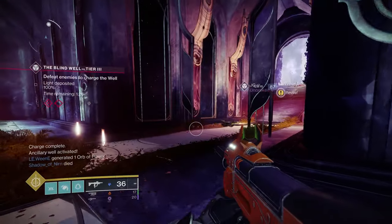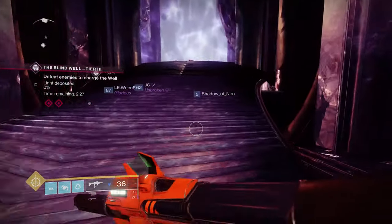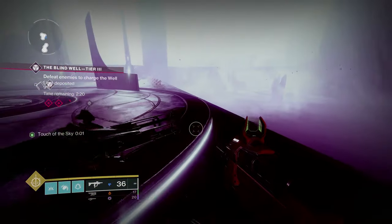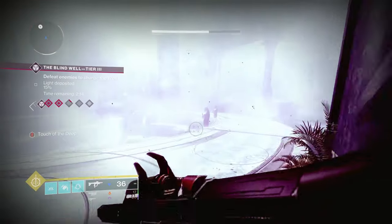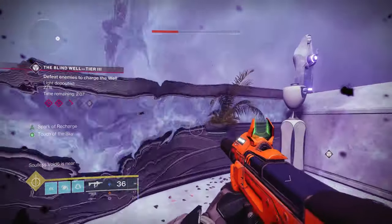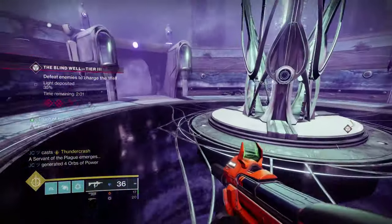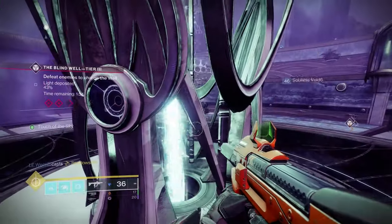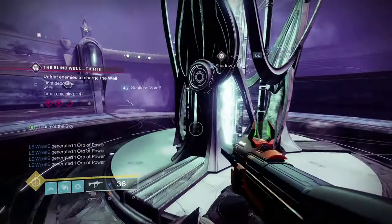Apologies for that cut. Now we get into the Blind Well — let's talk about this. So this is already in progress, which is going to make it a little bit hard to explain, but I'll do my absolute best. This thick milky fog that you're in is known as Touch of the Deep. In Touch of the Deep, you will take damage over time as long as you are in it. What you need to do is constantly replenish this Touch of the Sky buff. You can get this by standing inside these orbs that will protect you — this giant glowing orb around me.